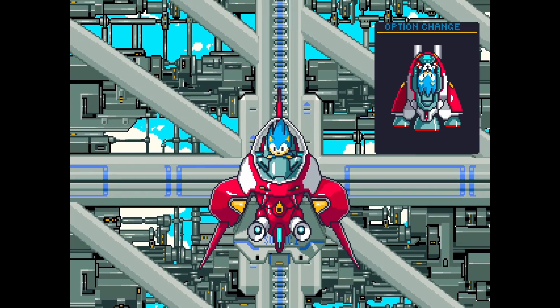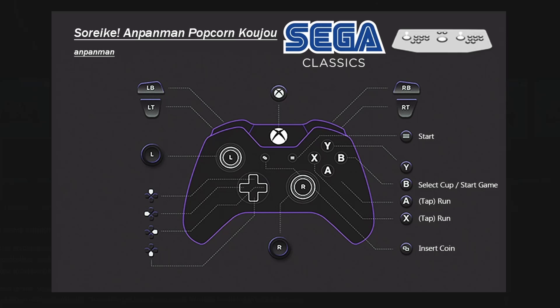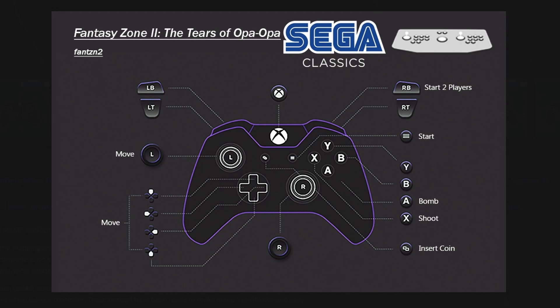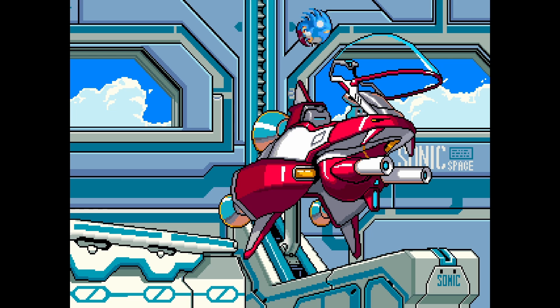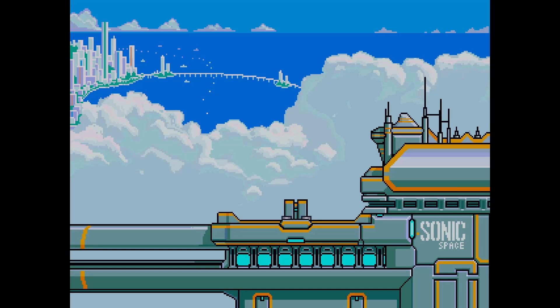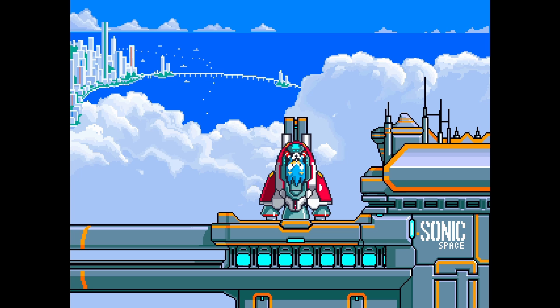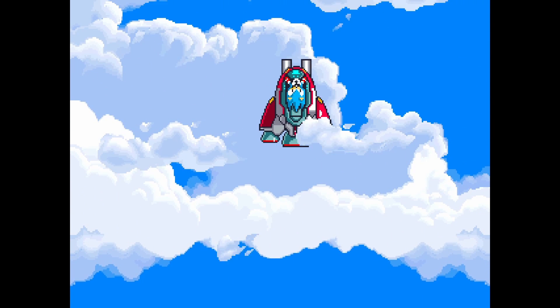Welcome back to part 6 of the main pre-configuration project. This project is aiming to pre-configure all of these controls correctly and provide button layout images. I'm also figuring out which versions of these ROMs are best to use and making sure that all of these games' unlocks have been unlocked. If you're new to the project, I suggest starting with the first video in the series as that goes into much more detail. And if you're all up to date, let's get straight into it. In today's video, we're going to be covering the Sega System C and E arcade boards.